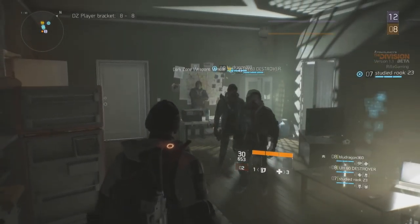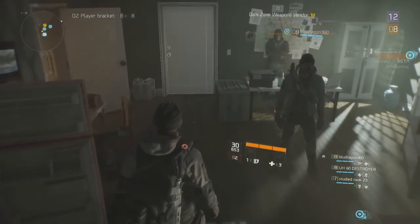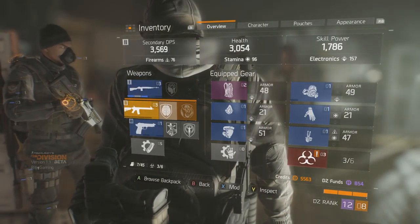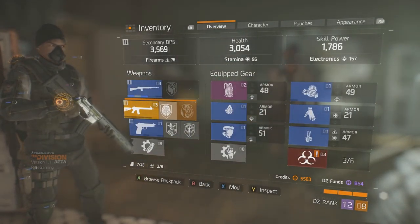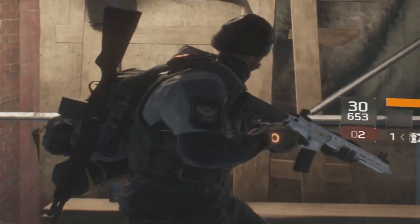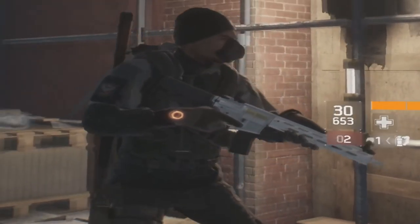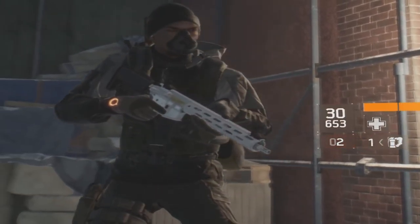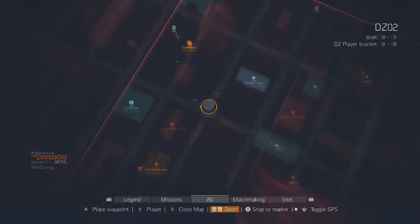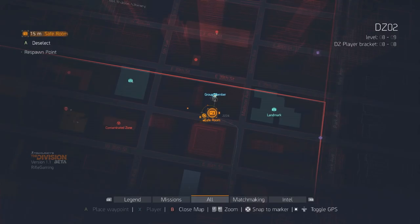What's going on everyone? It's your Rifle here, and thanks for checking out this Division video. In this video, I'm going to be going over the Liberator and the Pakken, which are two high-end weapons that could be purchased from the Dark Zone vendor in the beta at the safe house. We will be able to purchase these in the full game — I'm just stating that these were in the beta as the high-end weapons that you could obtain.